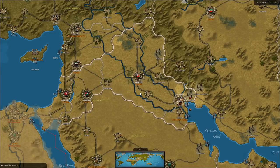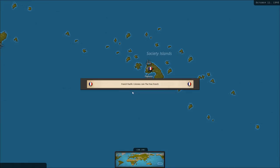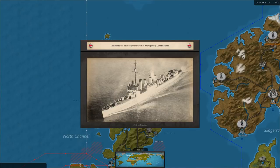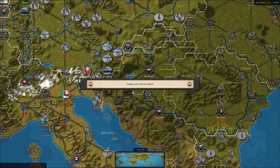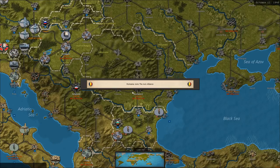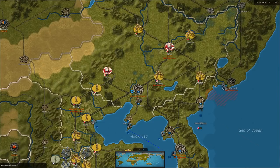Iraq surrenders — the British get a bunch of money from them. Mao Zedong is still concerned about the Chinese. French Pacific colonies are joining the Free French. Destroyers for bases — the British are getting destroyers. Seventh Armored is being transited to Egypt. Hungary is joining the Axis, and Romania is joining the Axis. Partisan activity in Manchuria is hurting income there.